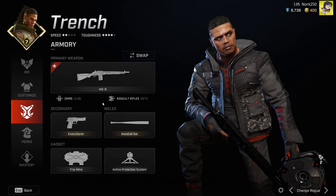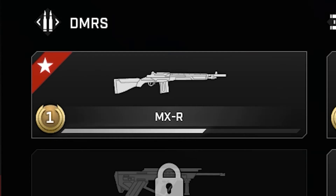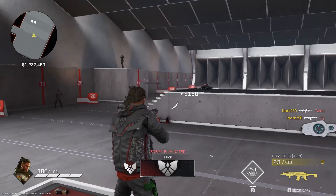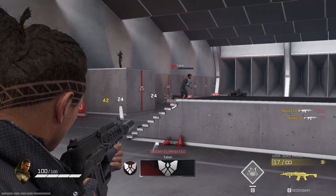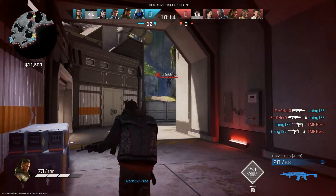Let's talk about his guns. He has access to the MXR DMR and the HRM-30KS Assault Rifle. Compared to the rest of the Rogues, this selection is terrible. His armoury is like dry Weetabix — it does the job in a pinch, but it's not enjoyable at all.